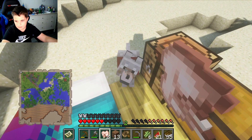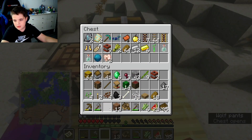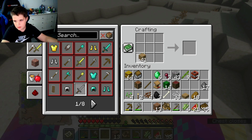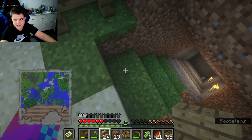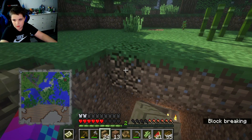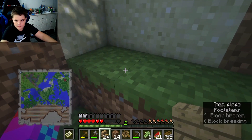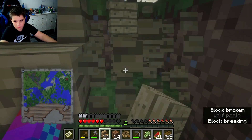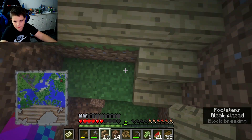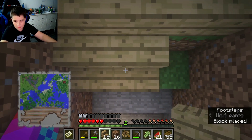Hey, you want this rabbit? Yum yum yum — oh wait, no more rabbit for you. Let's just put the rabbit back. Now with these 41 oak planks — I thought I'd get 40 — we can make stairs and finally start going down into the mine.